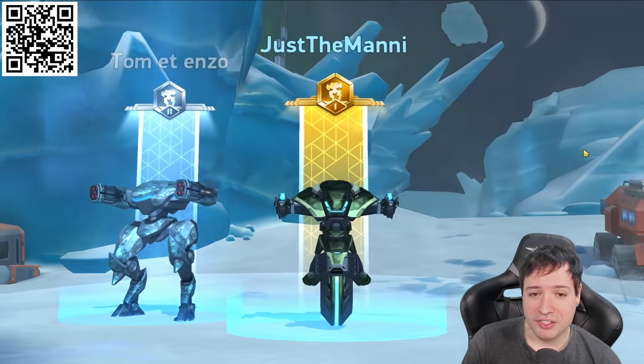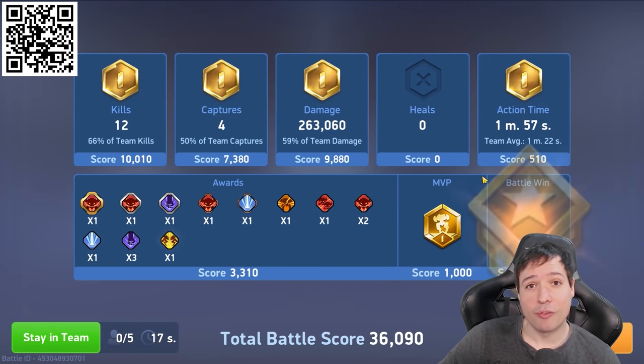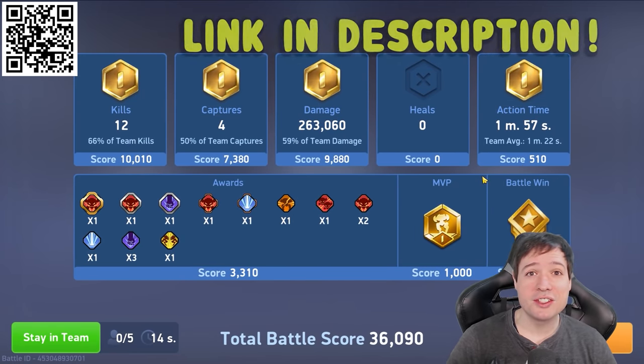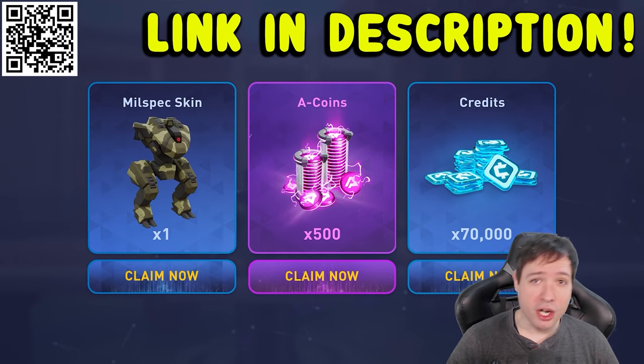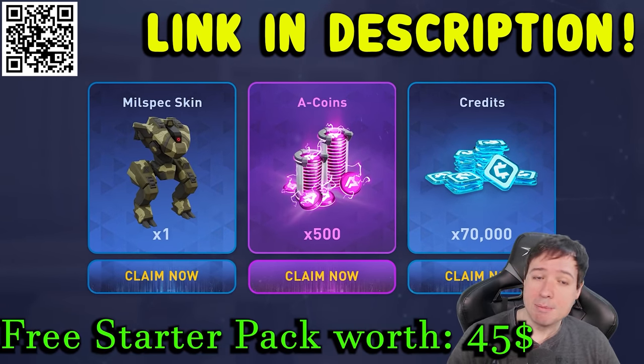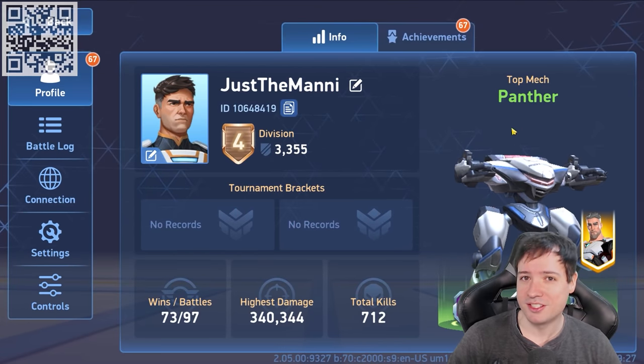We've carried the match quite well, so that's it for today's video — thanks for watching. This game is completely free to play on Android and iOS, so use my QR code on screen or the links below to kickstart your play with a startup pack worth $45: a Mil-Spec skin, 500 A-coins, and 70,000 credits. Come find me in the game under the name JustTheMoney.